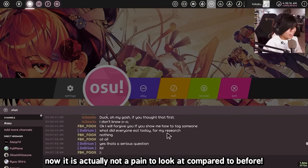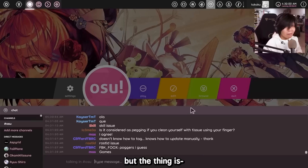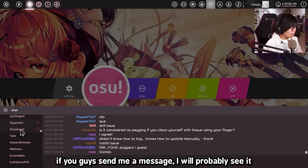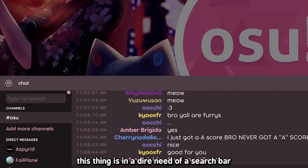They added a new chat design. Now it is actually not a pain to look at compared to before. But I still don't think I can find you guys. If you guys send me a message, I will probably see it. But if I'm trying to find you again, I will never be able to find you. This thing is in dire need of a search bar.